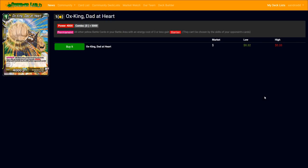This is going to be a new series called '10 Minute Shenanigans' with DBS cards. This time around it's a double feature, but generally it's going to be one card with deck tech and ideas I've discovered about how that card would be useful in a deck — not enough to be a whole deck profile. This time it's Ox King Dad at Heart and Legendary Flute, both set four cards coming out soon.